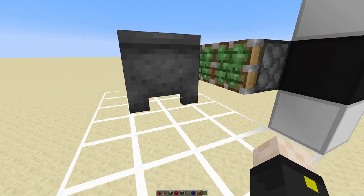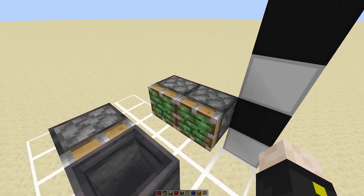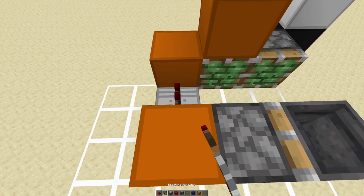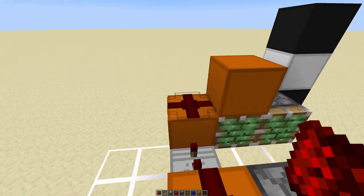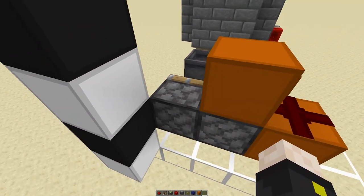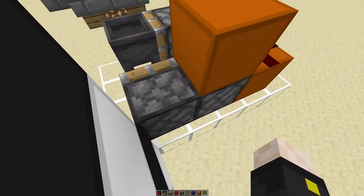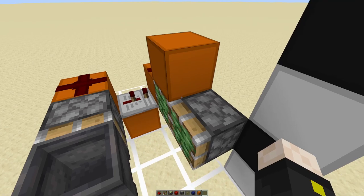Some people might recognize this — this is the bottom half of a flush two-by-one piston door. I'm just gonna be making a slightly modified version of that. So just redstone dust there, a block, a tick repeater, redstone dust there, block there. Interestingly, this piston isn't actually getting powered directly — the redstone dust set to cross powers this block, which bud-powers this piston. That saves a little bit of space.